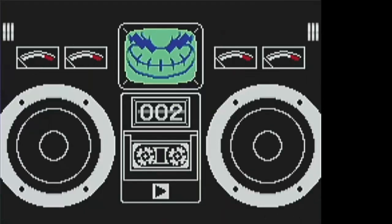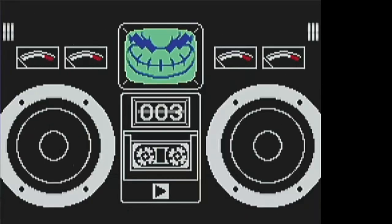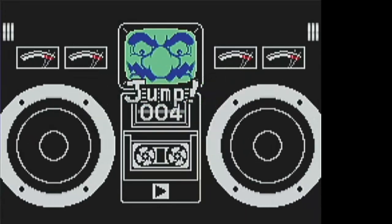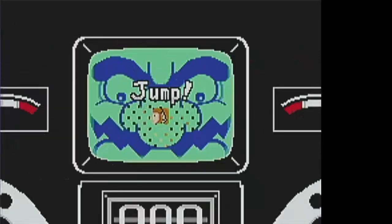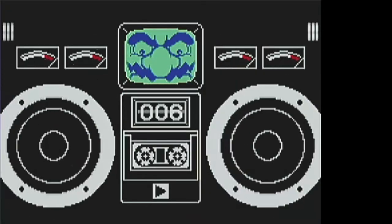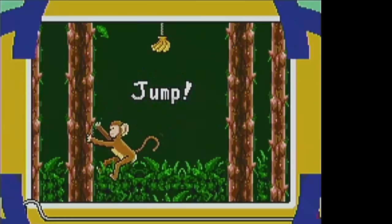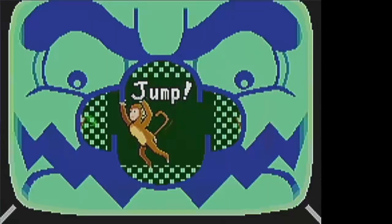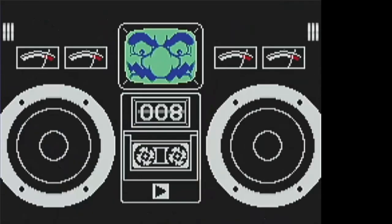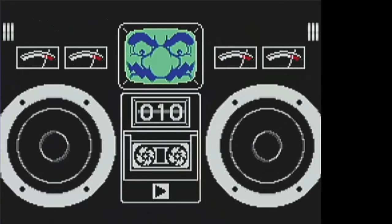Any time the monkey spends holding the tree without jumping, it will slide down. So any time you spend not jumping means you need to do more jumps. The difficulty level is how far apart the trees are — on level one they're pretty close together, on level two they're further, and on level three it's like the whole screen width. On all difficulty levels, with proper mashing, you can get it in two jumps — maybe three if you're slightly off on timing.